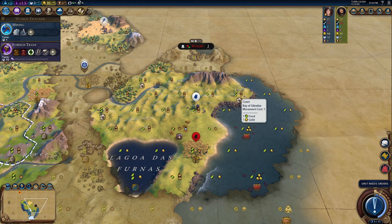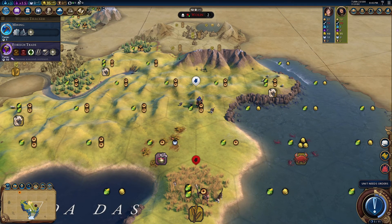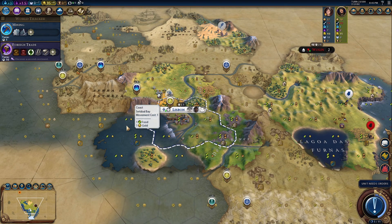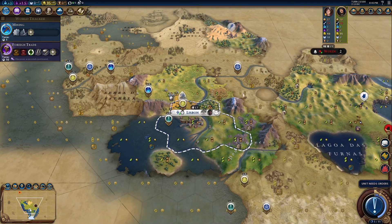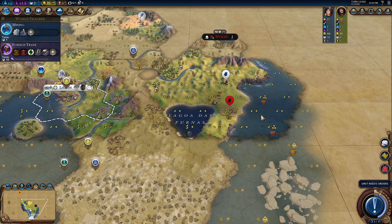Hey guys, and welcome back to Civ 6 with me, Time and Tactics. We're playing as Portugal with Zhao III, and we're not doing that poorly. We have Lisbon over here, size 2, we're working on a galley, get that out into the Cidobal Bay. Hopefully we can find other civilizations around here. We have a spot picked out that I think is the best one for getting a city, and another one down here as well. That's a different ocean here, that's Bay of Gibraltar.